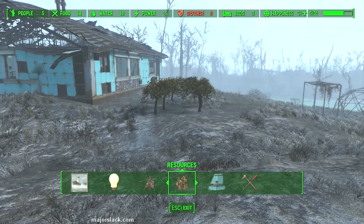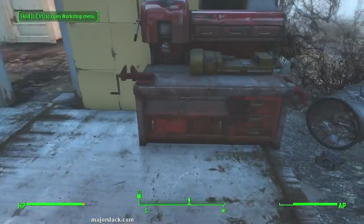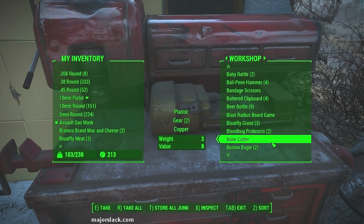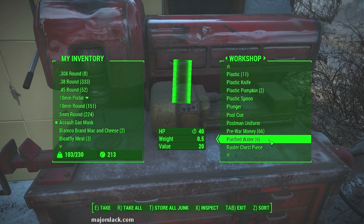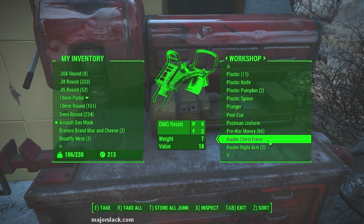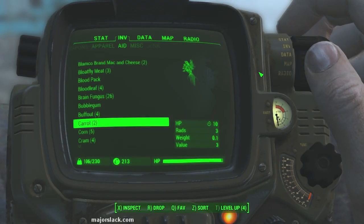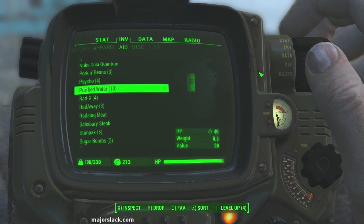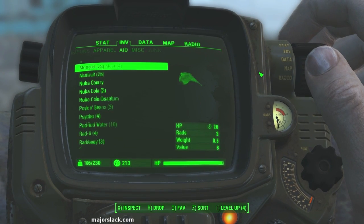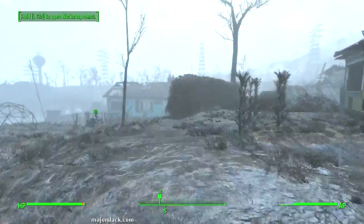We also have enough resources now because time has passed. If we go check the workshop, we should have a supply of purified water. Go to the workshop, press transfer, scroll down — and there we go. The purified water maker has made six purified water, which is plenty for our purposes. Let's take all of these and now we can make some vegetable starch. We have five corn — a little short, but we just need to do the respawn trick to get more. We also have tons of mute fruit and tons of tato.